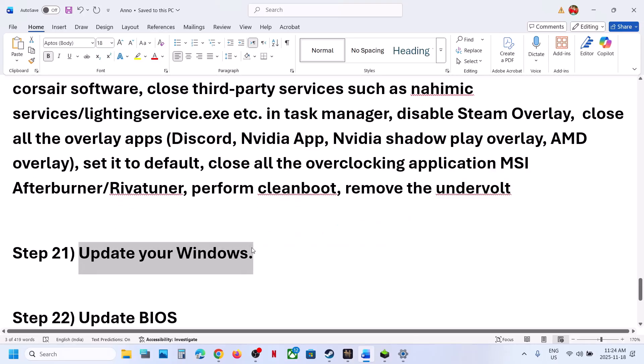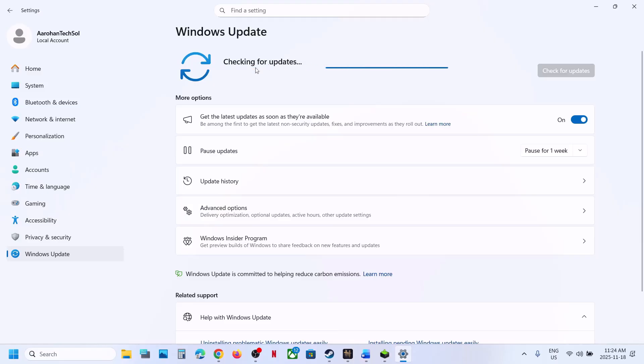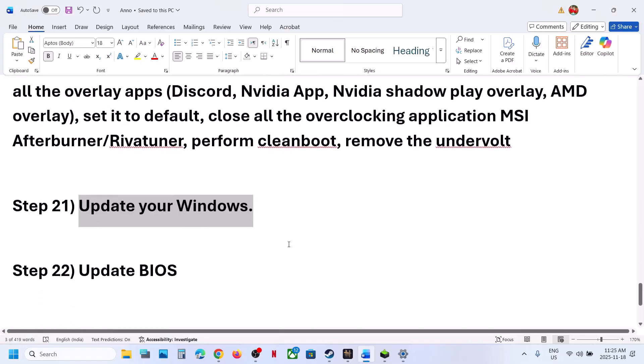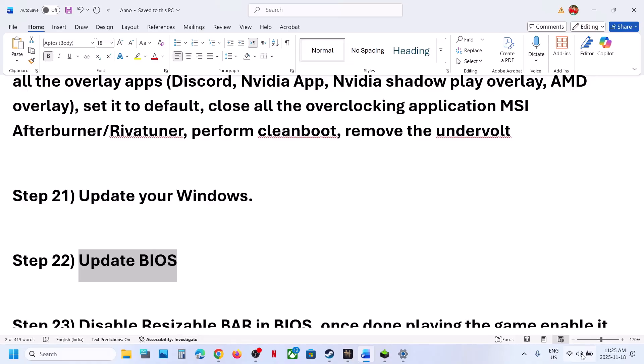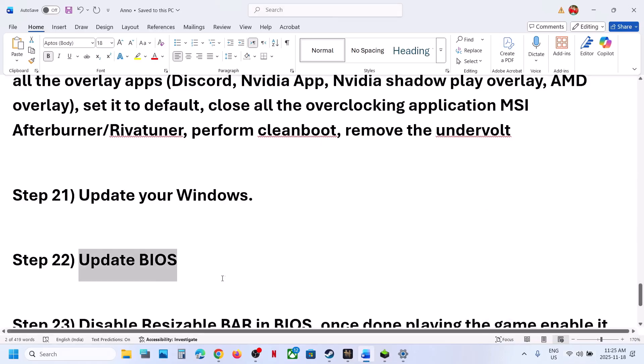The next step is to update Windows to the latest version. Open Windows Settings, go to Windows Update, click 'Check for updates,' and once all updates are installed, restart your computer and check. Still not working — update the BIOS. Go to your system manufacturer's website, select your model number, go to the drivers page, and download and install the BIOS update. For laptops, make sure the battery is above 10% and the AC adapter is connected when updating the BIOS.